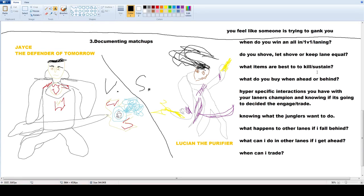What items are best to kill or sustain? Lucians always go Bork first, but versus Jayce you probably don't want Bork — maybe Lethality or Youmuu's, mainly because you won't have the raw damage to out-damage me. Once it gets to that first item point, you can never win an all-in or 1v1 against me. All the Lucians I've played always went Bork, never Youmuu's. For me, if I lose lane, I'd probably get more Doran's Blades. What do you buy when ahead or behind? I just buy Lethality. Whoever kills the other first really destroys the lane — that's how this lane works.